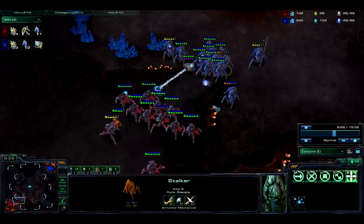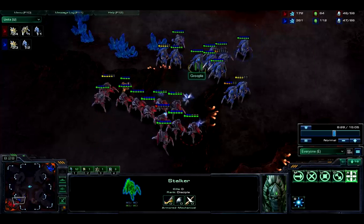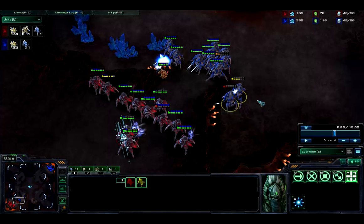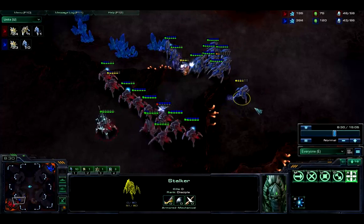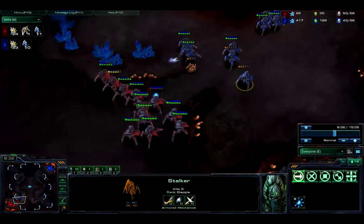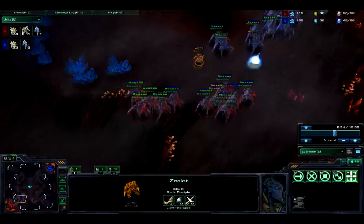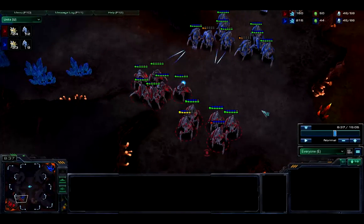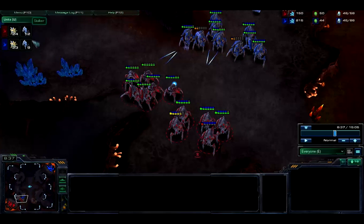For now I'll just go over Blink Stalker. You can see them blinking backwards — that's just to keep as many of your units in your army alive as long as possible, because the longer they are alive, the longer they can fire at the enemy and injure the enemy. So now, due to my superior concave and him firing at my inexpensive Zealots, I'm able to effectively get a three-Stalker lead.